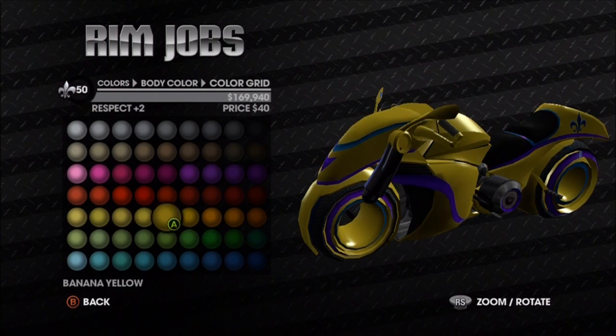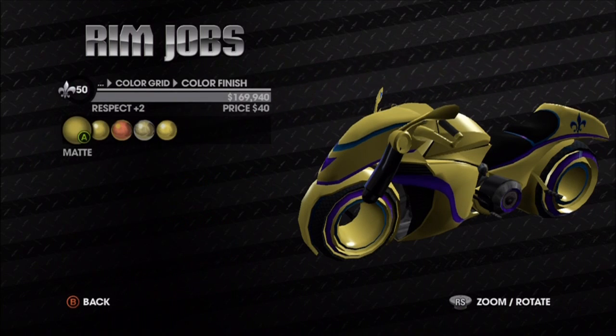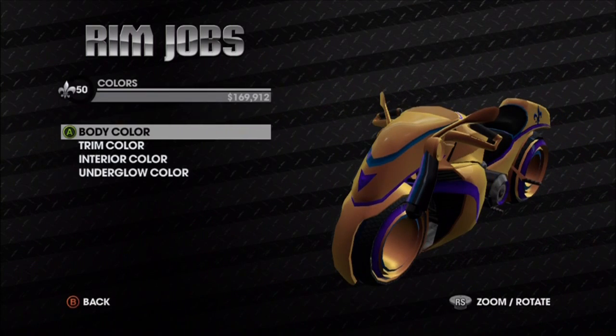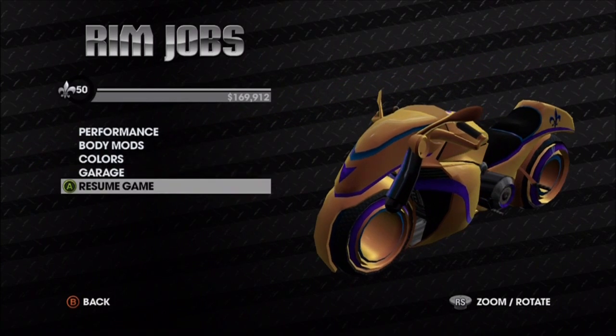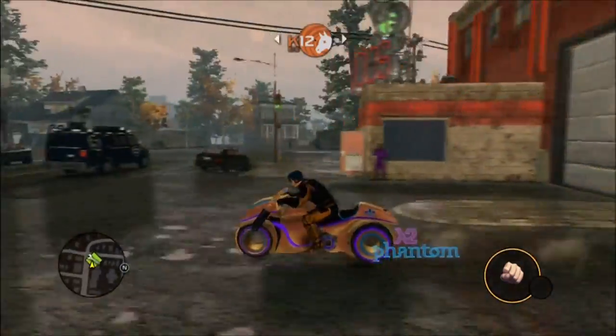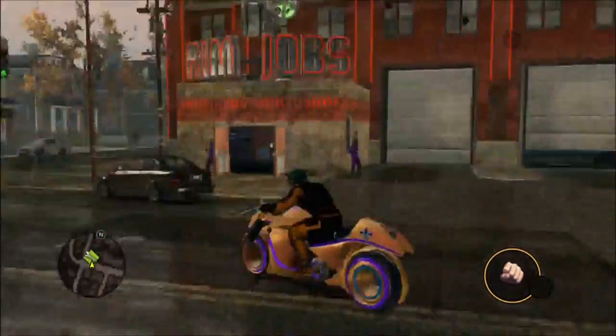And you can do all different types of colors. Look at this — you can pick any color you want. Let's do yellow again, for instance, and give that a shine. So let's take it out for a drive. Looks pretty nice actually, to be honest. Handles well as well.